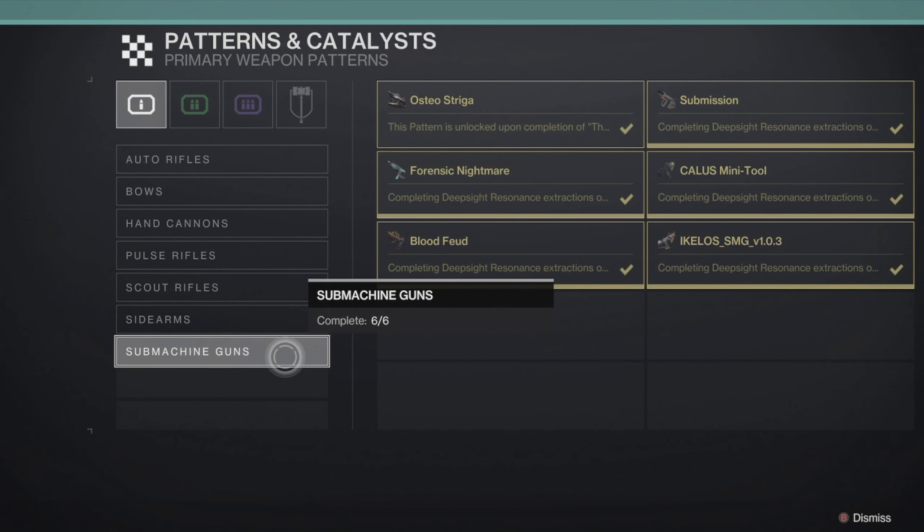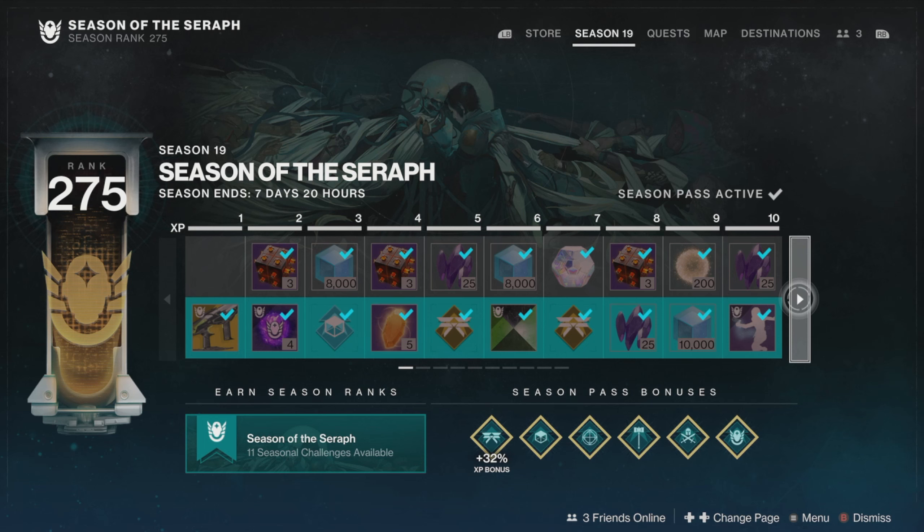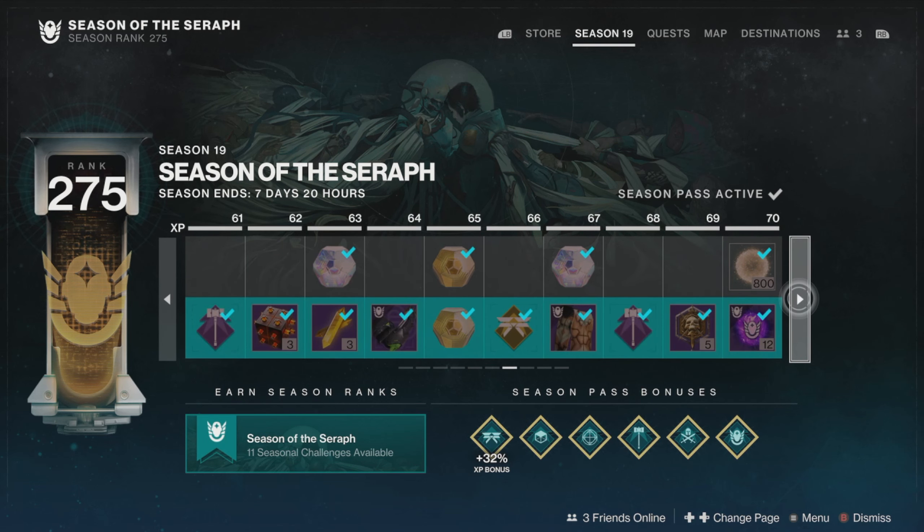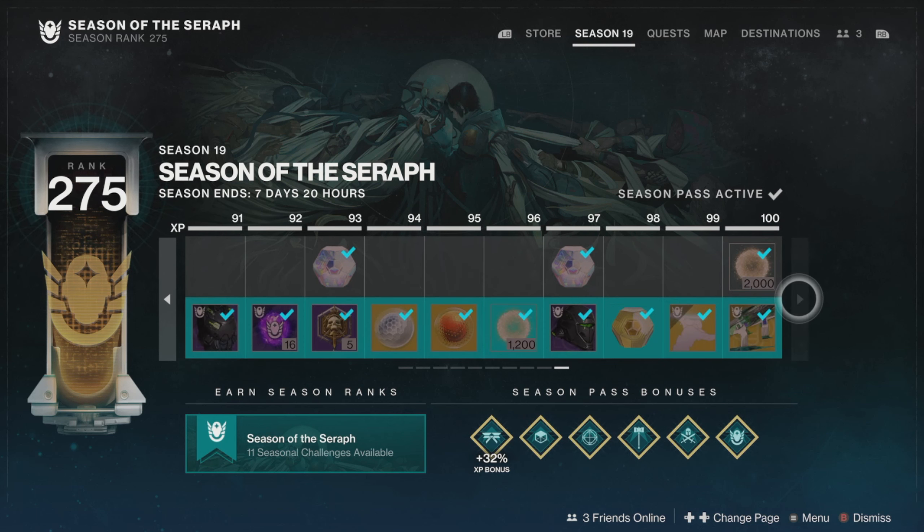If you want to try to craft something, I would recommend trying to do it this week before Lightfall. Lastly, make sure to log into all your characters and go through your Season Pass and make sure you've claimed everything, as you wouldn't want to miss out on any Bright Dust, currency, or cool cosmetics.